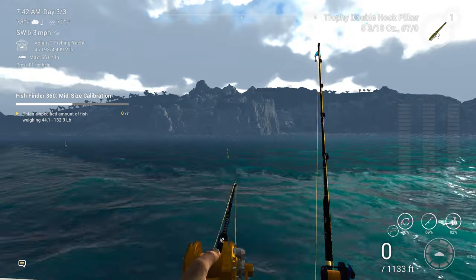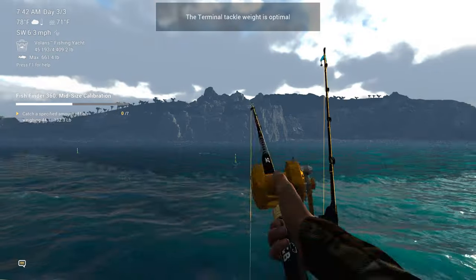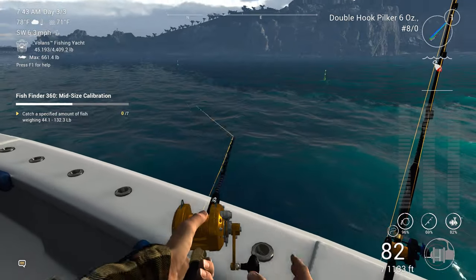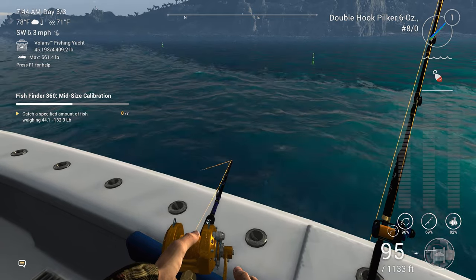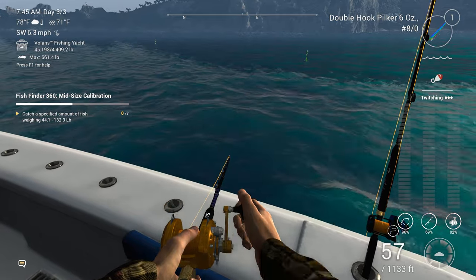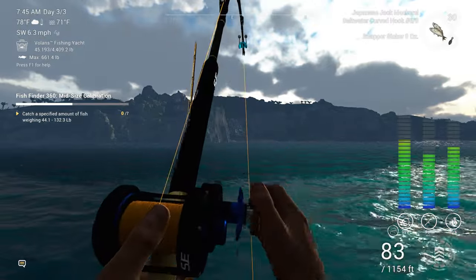I'm kind of wondering if maybe they're having a hard time seeing this. Let's put this double hook pilker on — it's blue, so it might be a little bit more visible. The green one I think might be blending in a little bit. Let's let it go out a little bit, not too far. We don't want it to go too deep if we can keep from it. I did get a bite off the other one. We're just really getting bites off of this one.